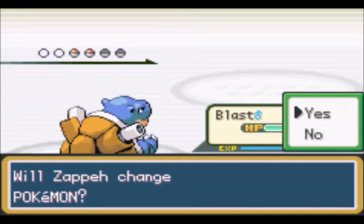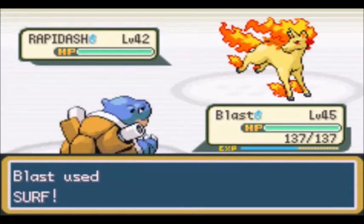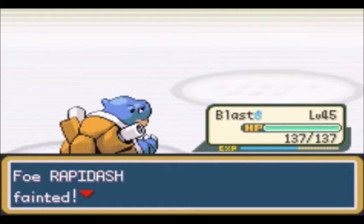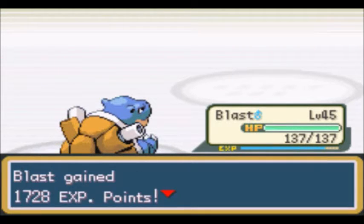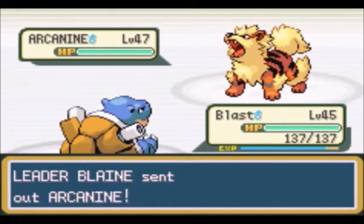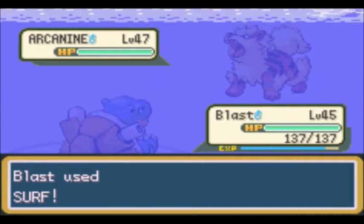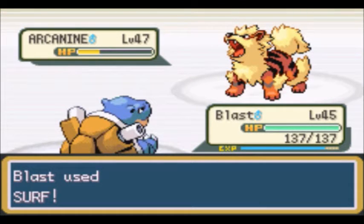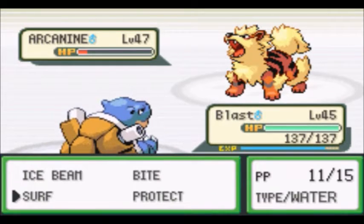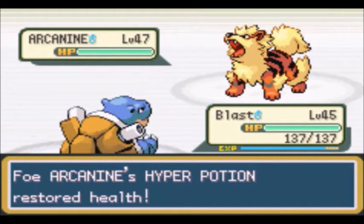Next up, Rapidash, level 42 — hit him with the Surf. Knocks Rapidash right out. One left — Arcanine, level 47. Hit him with the Surf. I'm pretty sure this won't one-shot though. Yeah, I figured. Fire Blast missing — wow. We're going to go for a Bite, just so I can maybe one-shot after a Bite plus Surf combo.